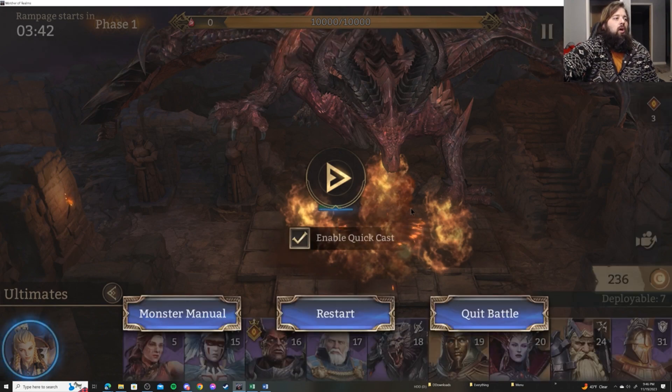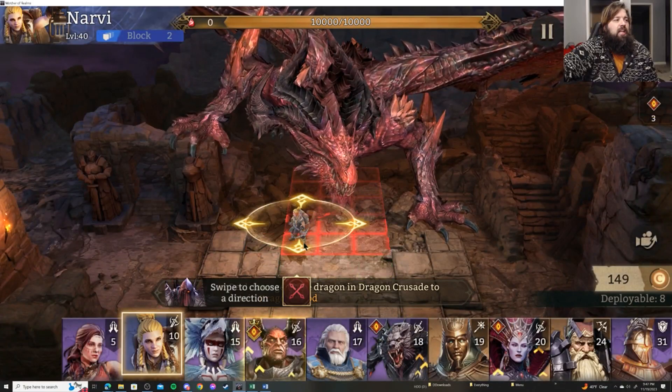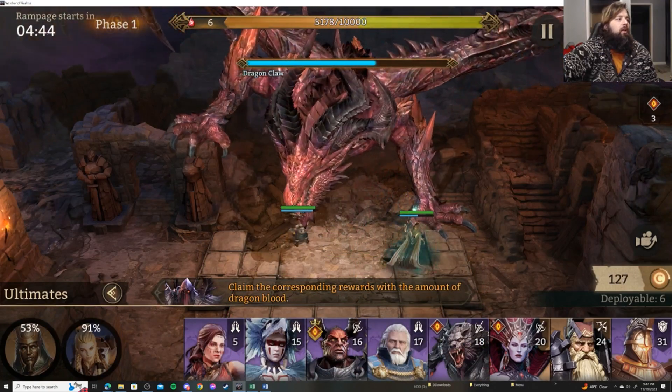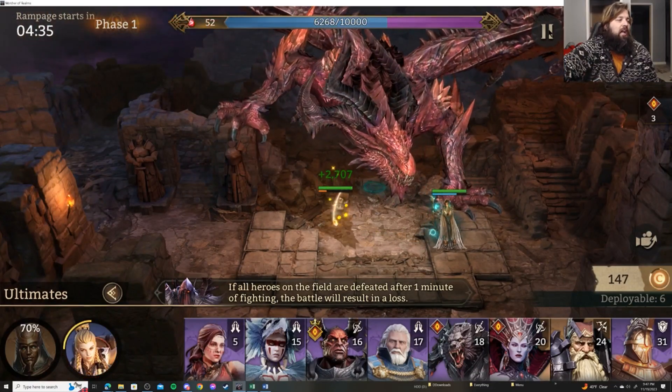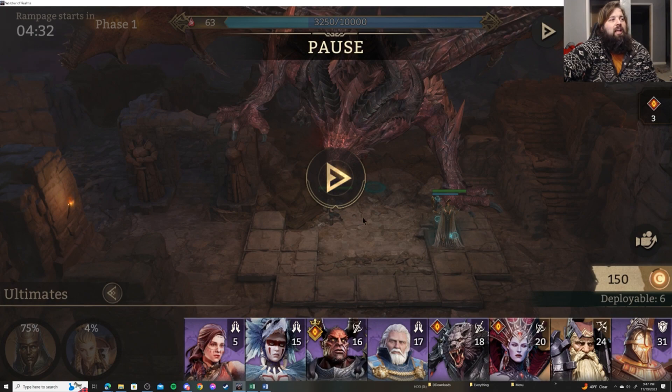Her base regen is 12 per second. Then I tested the opposite — what if she's attacking the Dragon? On the first attempt, the timer was 4:24 when we started testing. With her attacking the Dragon, that 4:24 was bumped up to 4:31, meaning she gained about 2.5 to 3% per swing that connects. This means attack speed and on-hit effects drastically affect how Rage Regen will operate.